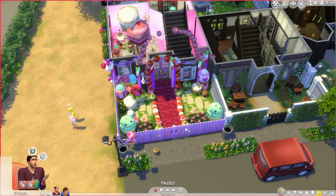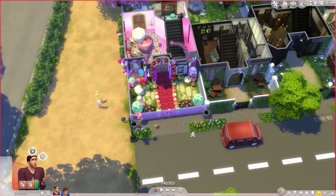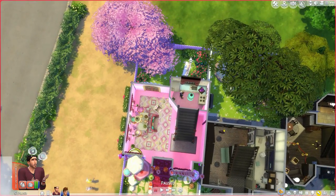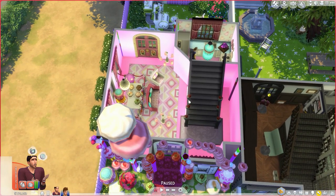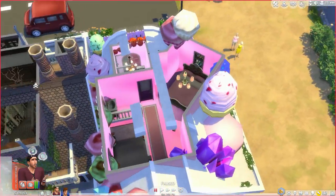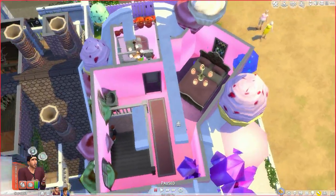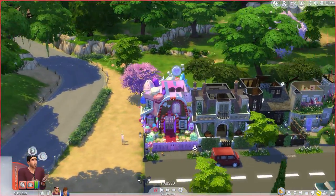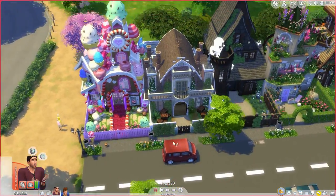To put a fence there across would be really good instead of just having those open cakes - that would solve the problem. Also removed the door here because I didn't want this guy getting out cleaning up stuff again. So he's locked in for the moment. Going up to the bedroom, I'm not really keen on the roof now I'm looking at it, but it's fine. I created it for a bit of fun, not for practicality, so I'm happy with it.